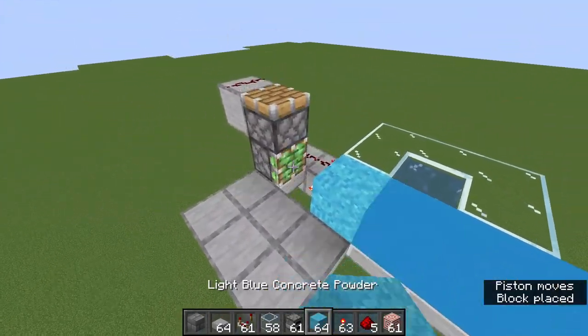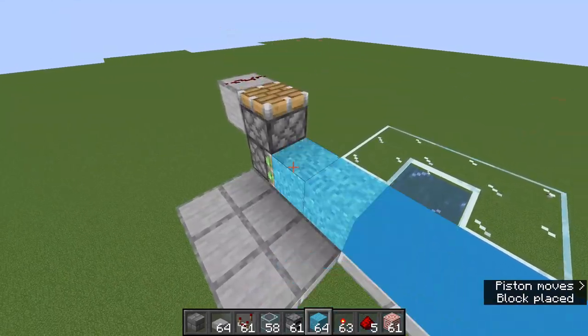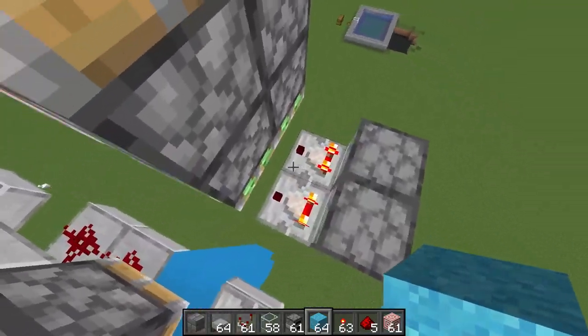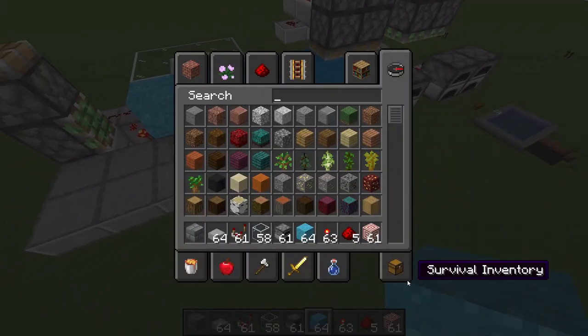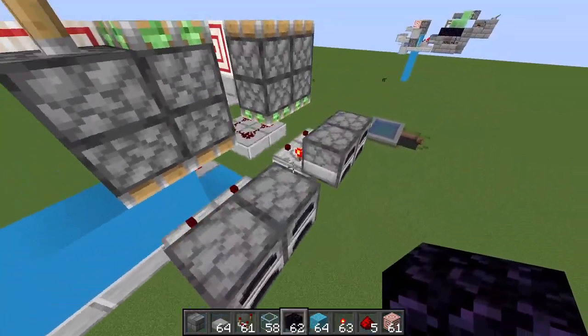Now these are all done. You can demonstrate like this — this will start working, and when the first one runs out of push ability it'll start going to the next one, eventually getting all the way over here. It never actually backs up because of the TNT duper and the timing with that.